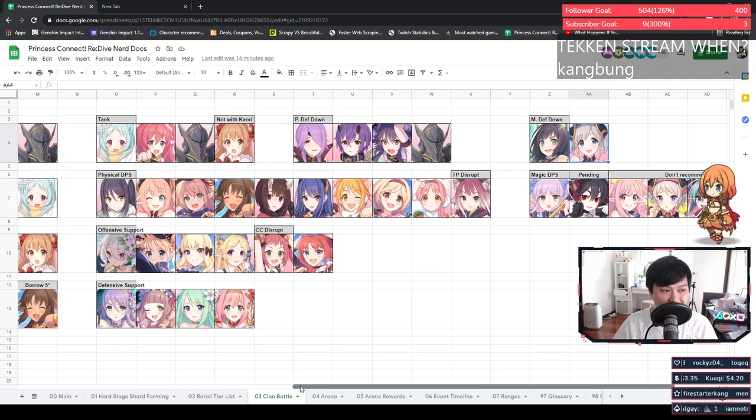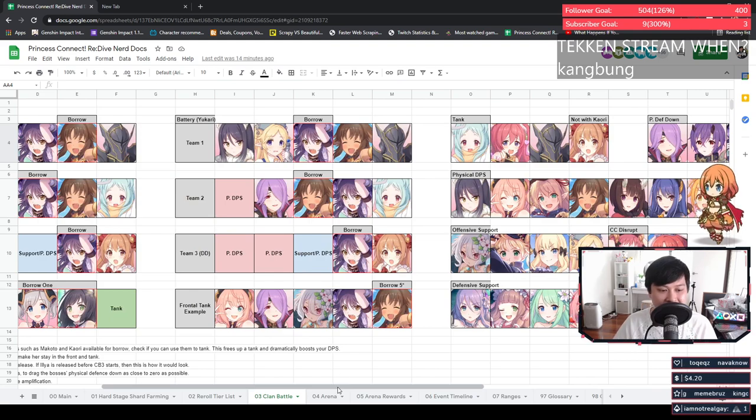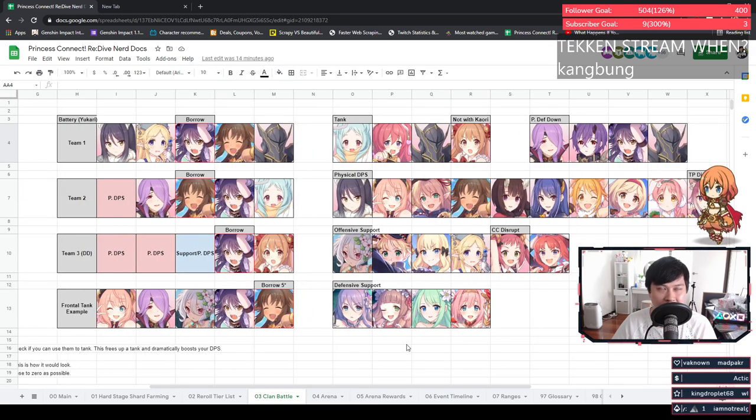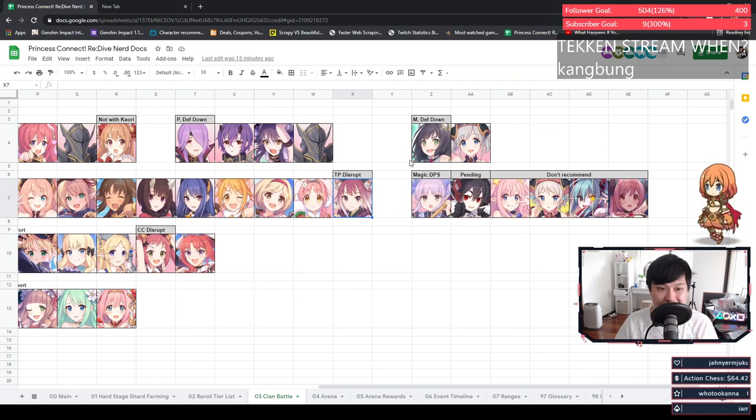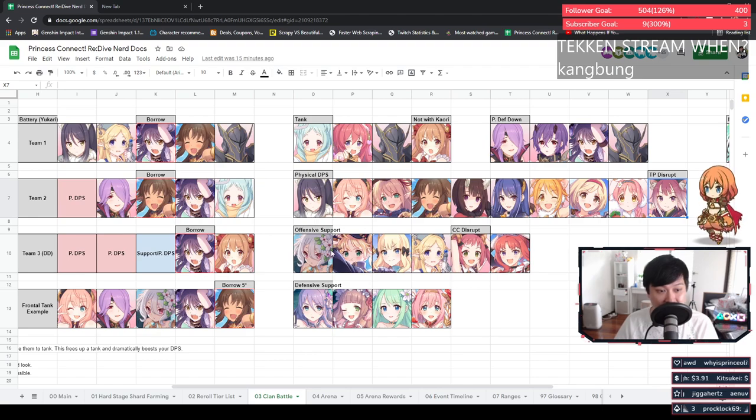Physical DPS — I almost always use the archers, but one thing to note is they don't have lifesteal. When they get chunked, they die, which is very different from the front liners who have lifesteal and sustain. You're actually more likely to survive with front liners if the boss is doing a bunch of AoE damage. For example, Minotaur smacked down and Suzuna would be the first to die because she had no sustain. Kokoro is a dream come true — she just does everything. If you can put her in a comp, you put her in.